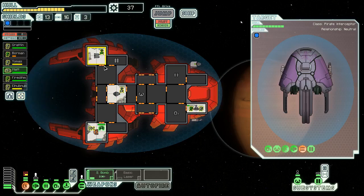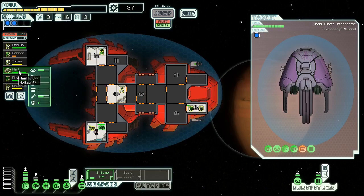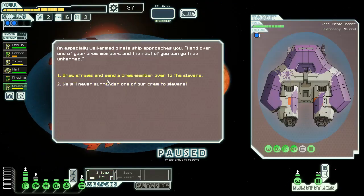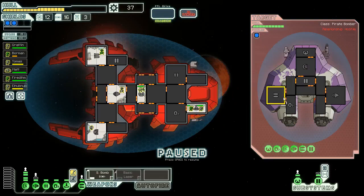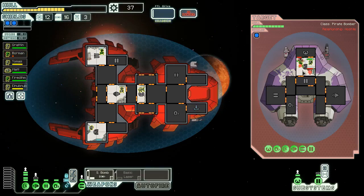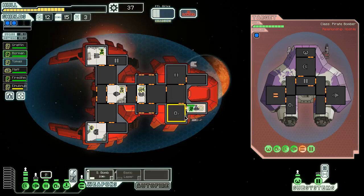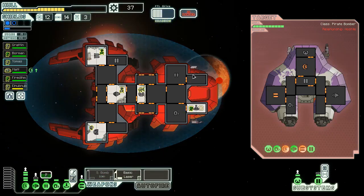The Engi can help repair this. Is it too late to switch our pilot from the Engi to a Mantis? We've been doing so much repairing because our missile defense is so bad. Why don't you get in the shield room and then El Nub Nub can pilot the ship — it'll give us less evasion chance. Our repairs are going to be more important right now I think, even though evade chance does give us a better chance against missiles. Speaking of missiles — of course, here we go again.